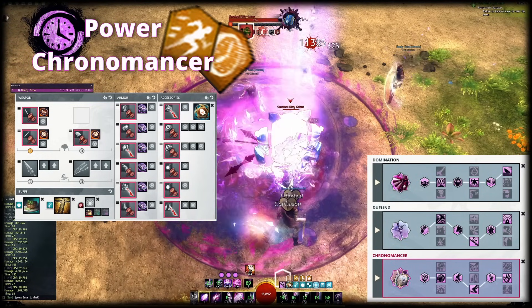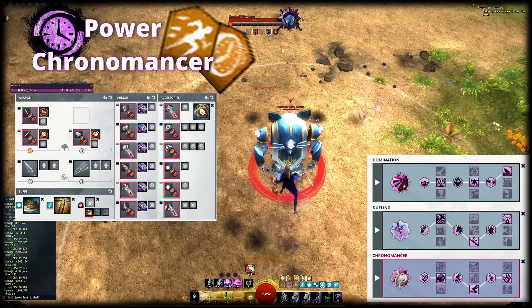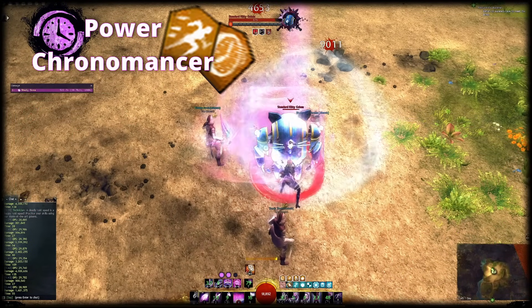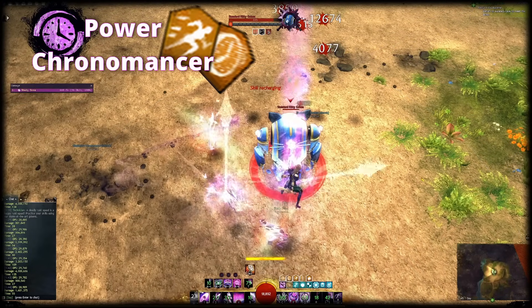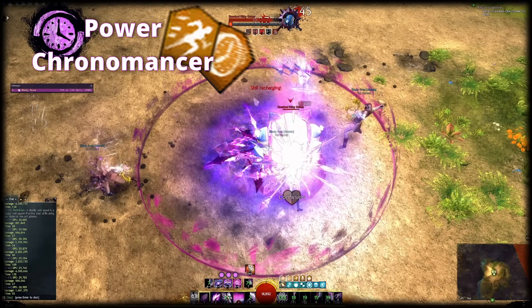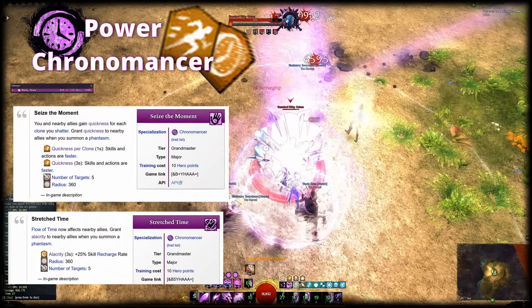It will maintain a bunch of Might stacks, Fury, a bit of Super Speed and Alacrity or Quickness on allies and can be played from range, giving you a lot of flexibility. As for the rotation, the one I use here is exactly the same as the one on the Dagger Chronomancer DPS build, but you can also try the Snowcrows Benchmark Rotation, which involves a Greatsword. That is more difficult to execute well, but yields more damage.